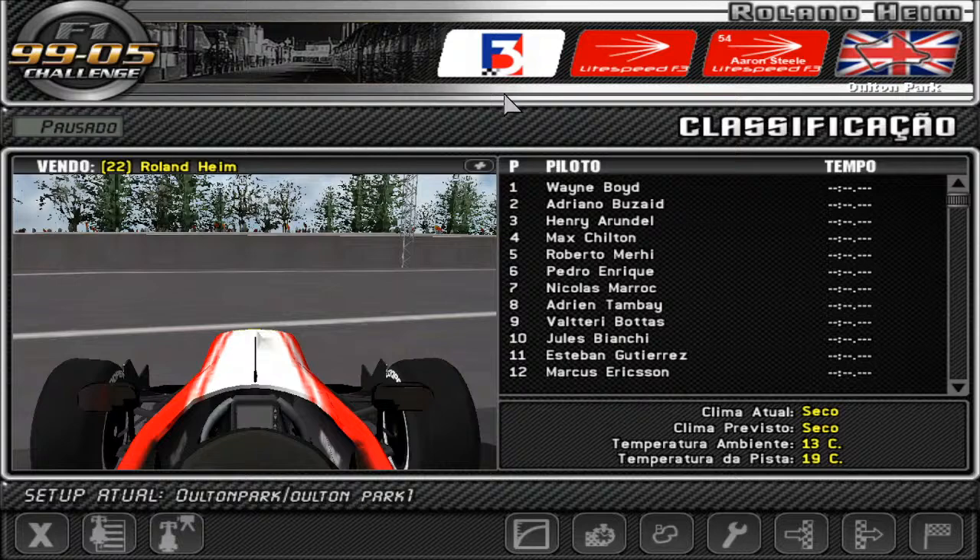Here we are with Race 1 at the Oulton Park circuit. Unfortunately I will have to use the T-cam because the cockpit view is not very good — in fact it's pretty disturbing. I actually have the feeling that this mod is pretty much an rFactor conversion, but it was the only one that contains these old seasons of Formula 3, so that's what I'm going to go with. At some point I might also turn off the HUD as it limits the view.